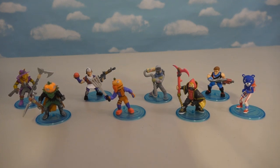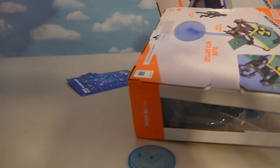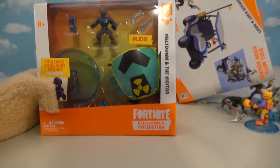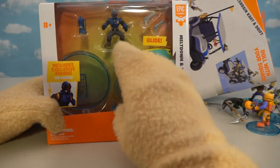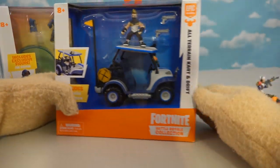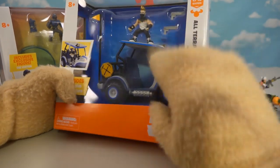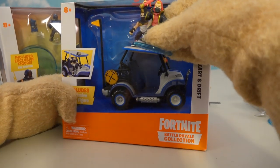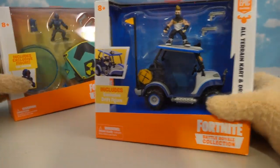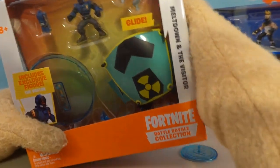Now all we need are some accessories to complete this set — and we've got them right here. We've got this Meltdown Glider complete with the Visitor character. I'm glad we finally get him in the Moose Toys line. Then we get this really cool golf cart called the All-Terrain Cart, which also comes with Drift — but wait, the golf cart character is also named Drift, which is confusing. First things first, let's open up this glider because I can't wait to get the figure of the Visitor.